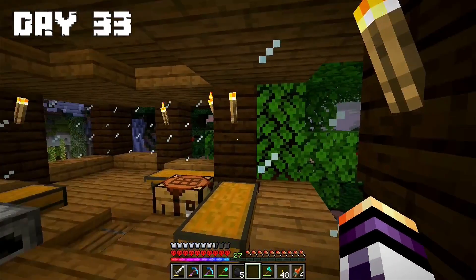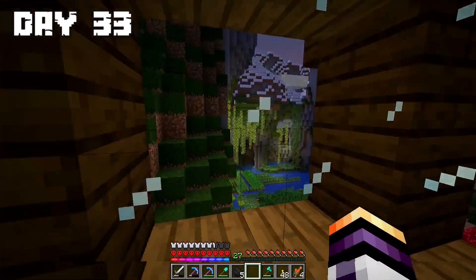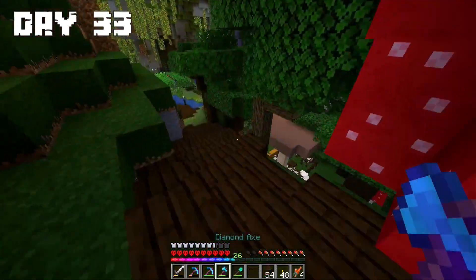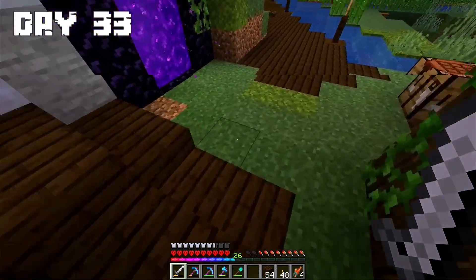Day 33: I changed my texture pack back, and if you want to have it there's a link in the description. In this day I want to make a road to my tree house. At the end of the day I finished the road to my tree house.